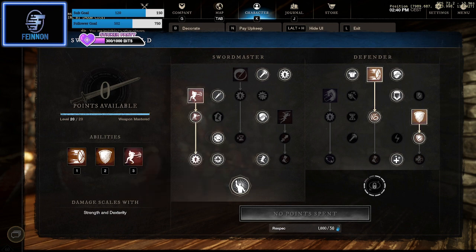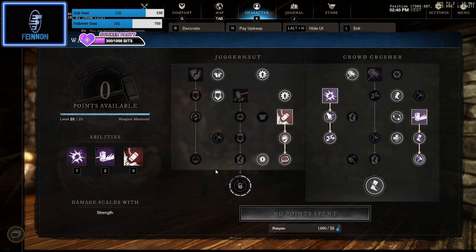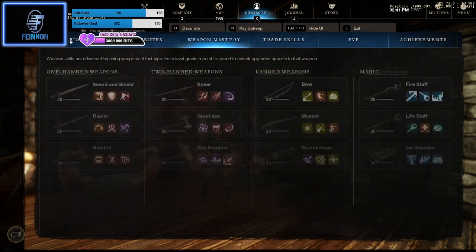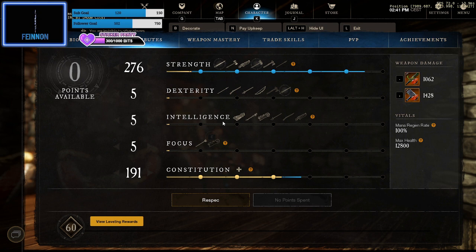On my sword I've got a Carnelian gem for the taunts. I'm using a hammer as my secondary, so everything in the hammer tree is completely up to you. What I would suggest is make sure you use Shockwave when tanking because with a Carnelian gem in, you've got a taunt there as well — it'll stun enemies and taunt everything in an AOE area. If your abilities on your sword are down, switch to your hammer, do an AOE taunt, switch back into sword and shield, get the block up, wait until your abilities are back, then repeat.